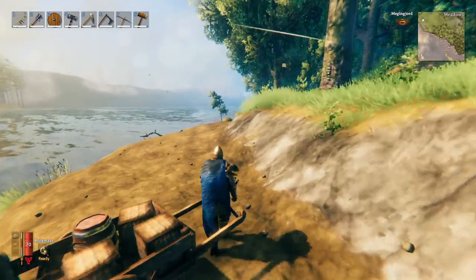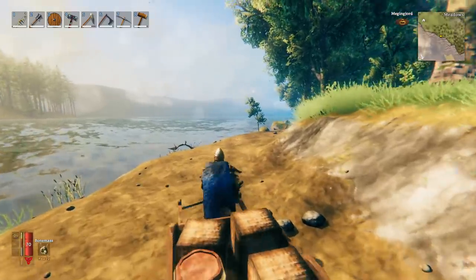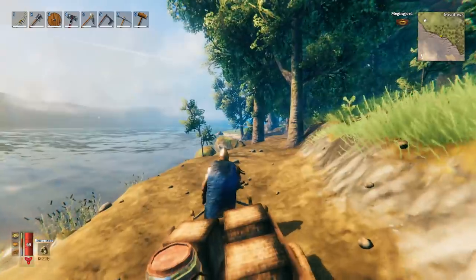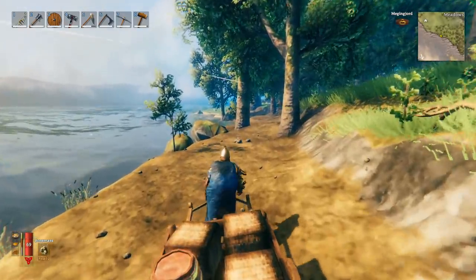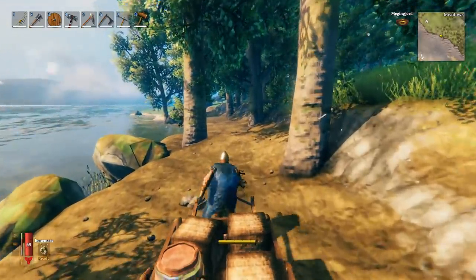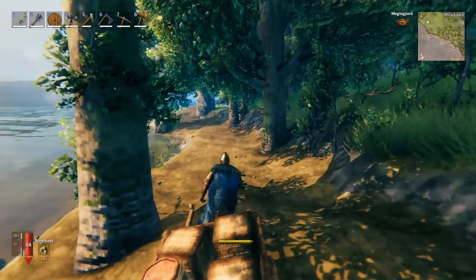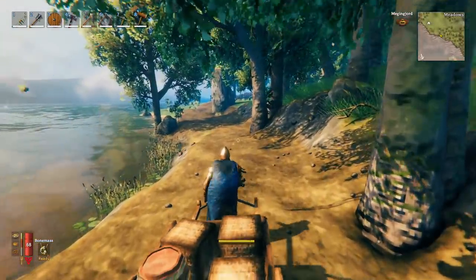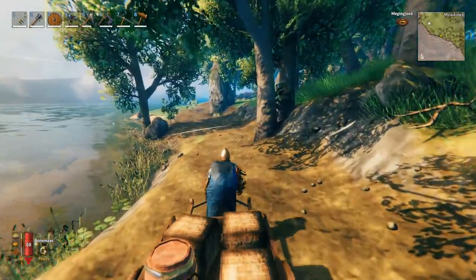If you happen to be close to your home base, you can make a road that goes all the way back and just drag the cart along it. This has some challenges: how many items are in the cart, how flat and smooth your road is — you're not going to travel very fast. Going up hills will be slower, and you also have to worry about your cart being damaged and possibly destroyed.